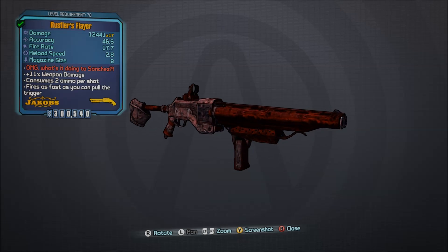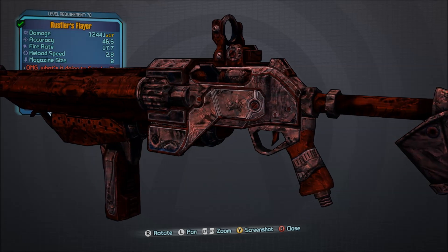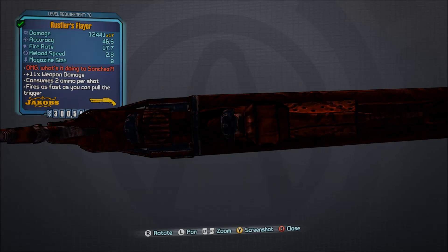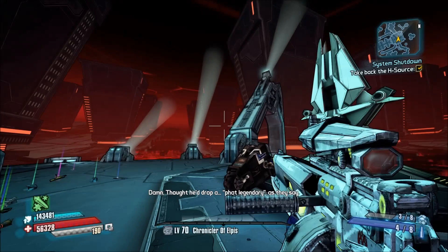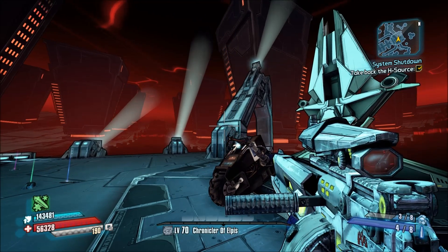This thing can be best described as a Jacobs Coachgun. For those of you that don't know what that is, it's basically just a Jacobs-manufactured double-barreled shotgun — on steroids. It has a much higher magazine size, like a 400% increase, better accuracy, and it also has a times 17 multiplier as opposed to a times 15 multiplier.